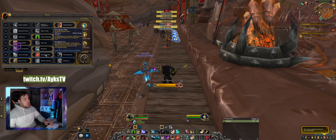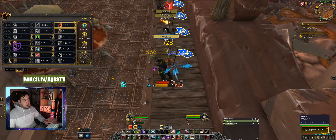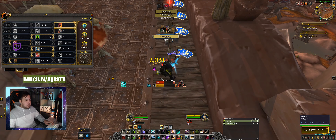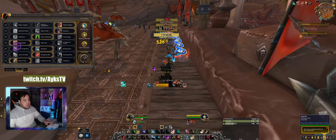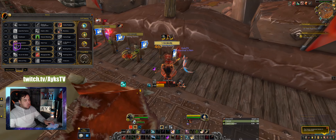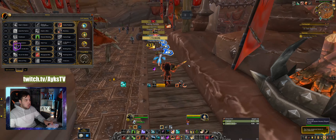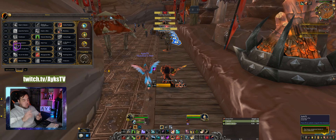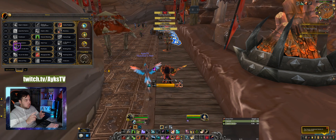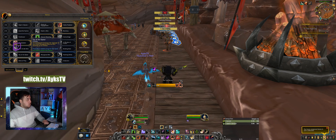The biggest thing is the Mongoose Bite window — it shows right above your Focus. The one thing I don't track anymore is how many stacks of Mongoose Bite I have, because once you play the spec a lot you understand the count. You also know when you have five stacks because you do an overhead smash. I track the window because you still want to bomb in between, use Kill Command after every second one, and never over-stack.